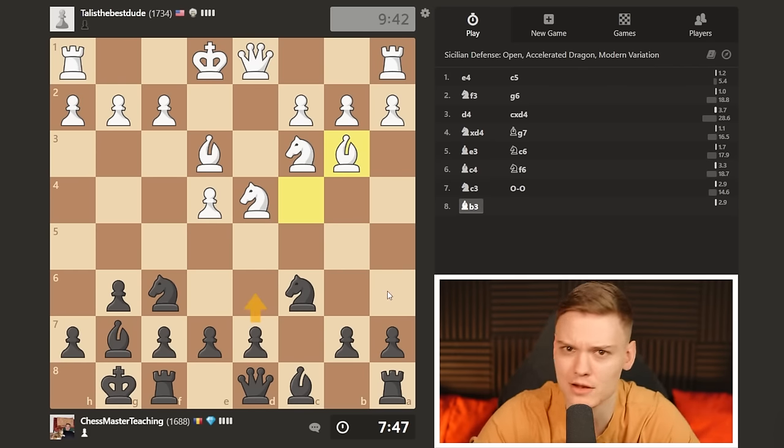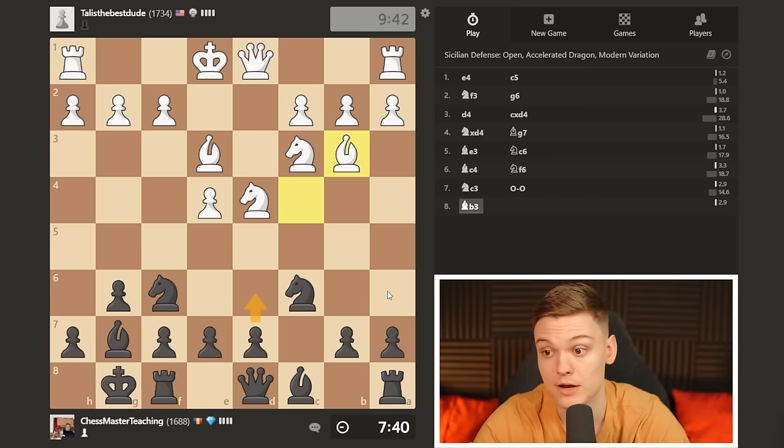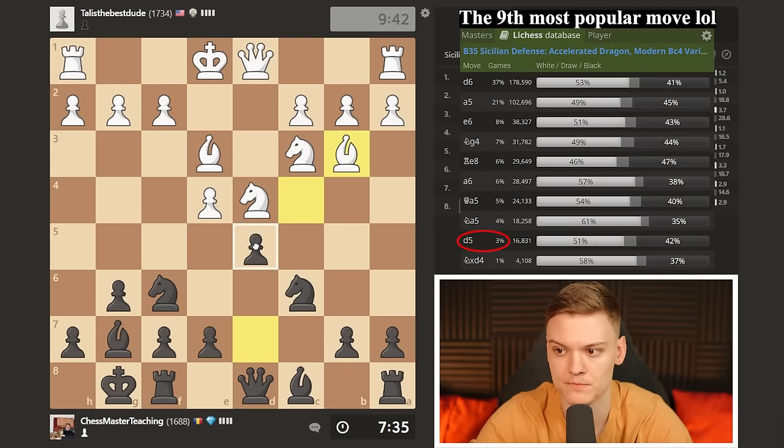By playing a pretty strange move order, we've managed to get one of the biggest main lines possible. I'm going to castle. Now opponent is supposed to play bishop to b3 - it's just a very standard move. And we actually get my favorite way of playing this, which is not d6. You can definitely play that and it's fine, especially if you don't want to be sacrificing a pawn. But I think it is just super interesting to play this very new move, d5.